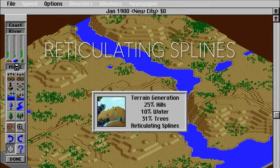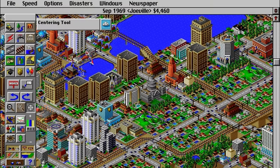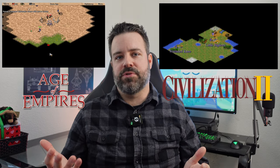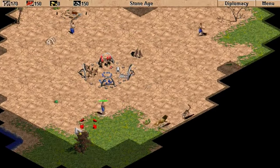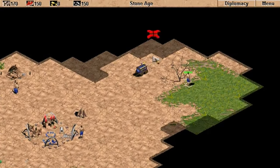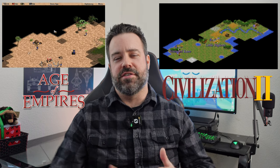Lots of my favorite games growing up used procedural generation, and I think it was a big part of the reason that I found them so engaging. SimCity 2000 had a map editor I spent hours in, reticulating all the splines until I found something I liked. Each city you started was unique because of the unique map it was built on, even if the game mechanics were the same after that. Age of Empires and Civilization II had randomized map scripts that gave you a new world to explore, exploit, and conquer. There was just something special about venturing into the unknown in a map to discover its riches that was very compelling.